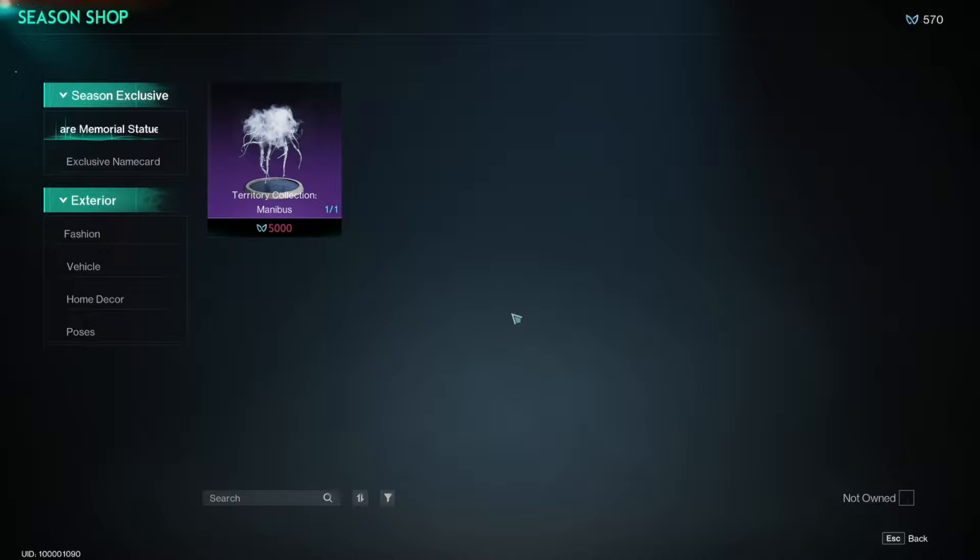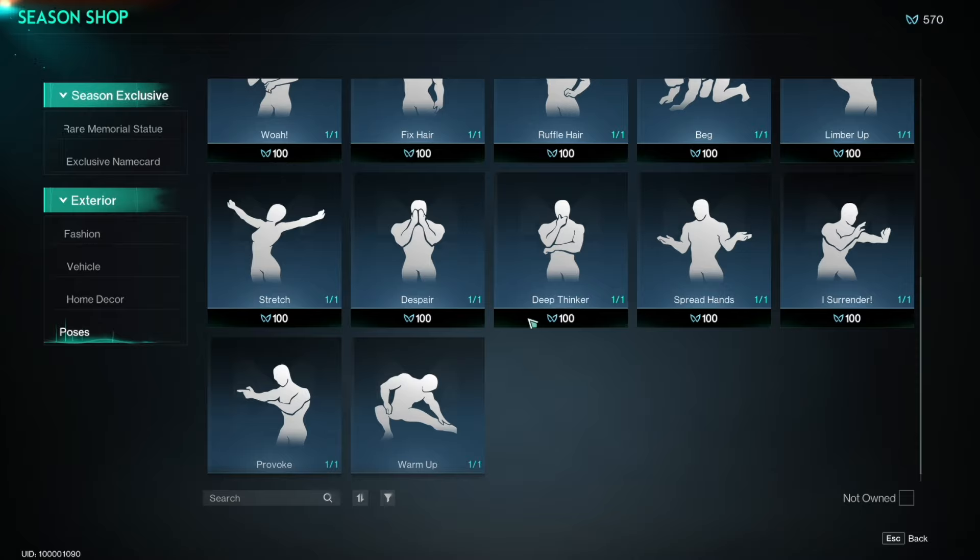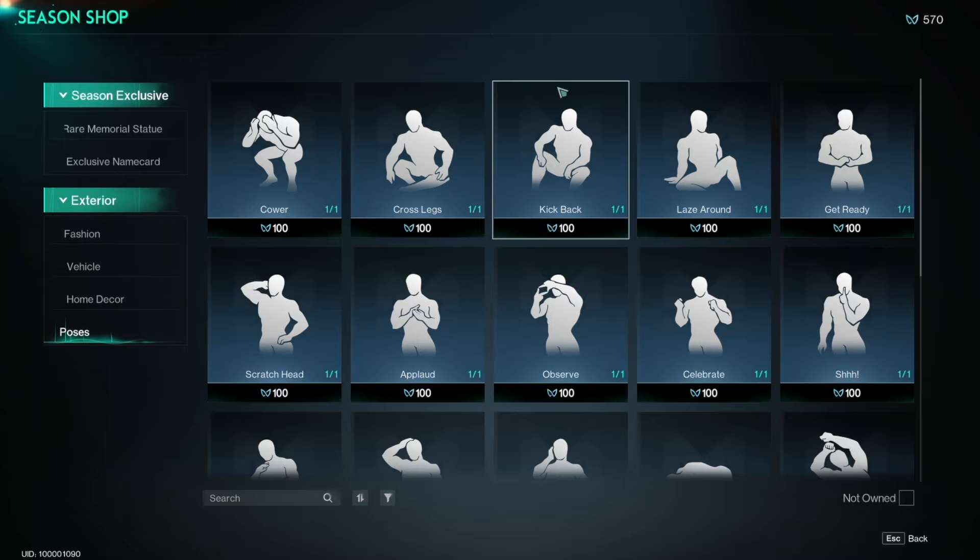One thing I do want to point out is that in order to unlock some weapon attachments, you need to use certain emotes. All of these emotes are 100 of this currency, so I would always recommend keeping 100 of that currency banked and not spending all of it, just in case you need to buy an emote that you don't have in order to unlock a specific attachment. You'll come across these attachments in the world, so you never really know when you're going to need one.